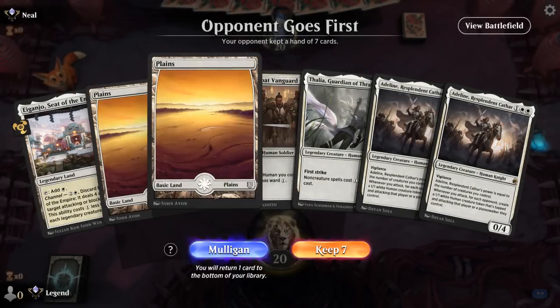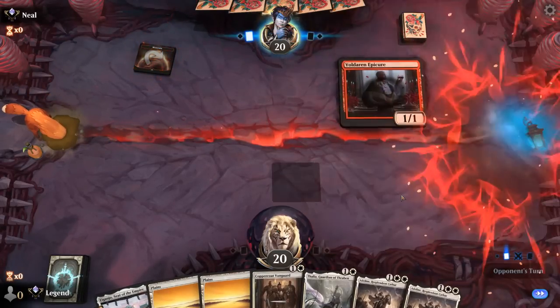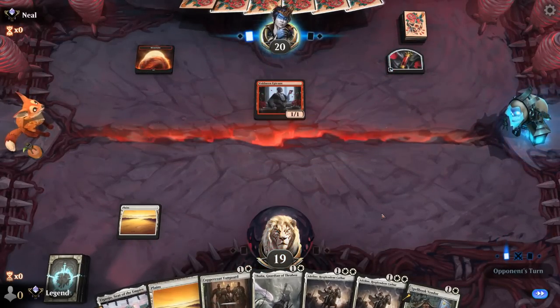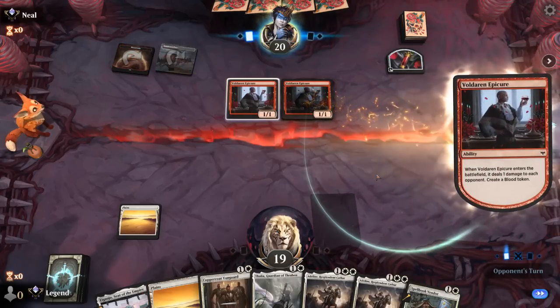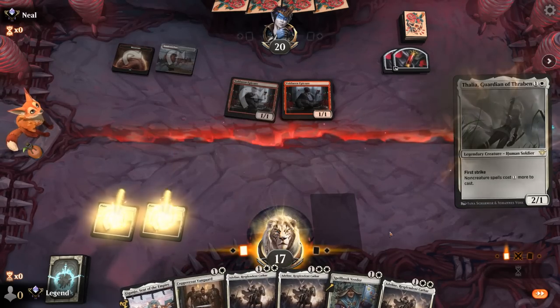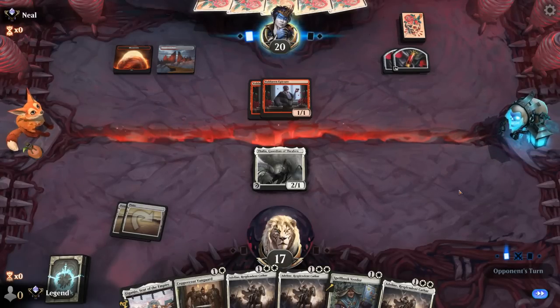We're on the draw — I think we've got a keeper. No one-drop, but turn two Thalia, turn three Adlan is pretty effective. Up against red-white aggro — Thalia is pretty nice. They might be playing into the celebration theme — not sure what else the white could be for.